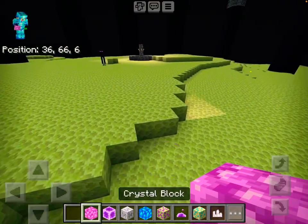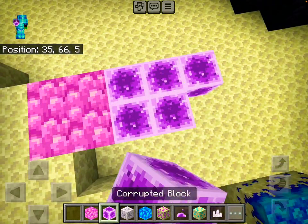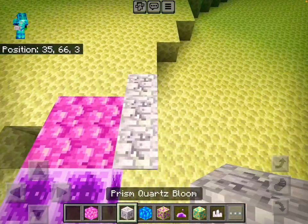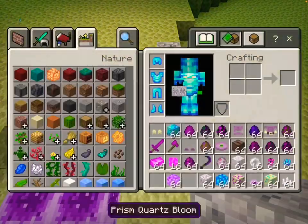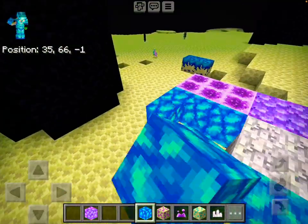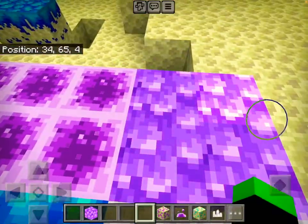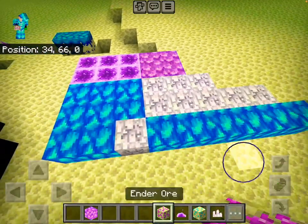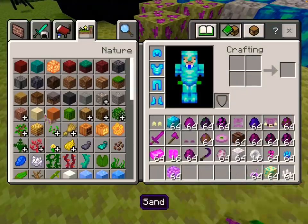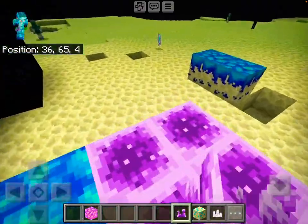We have a crystal block that looks really cool — it should be used as a biome block. The prison core bomb is also used for a biome. These blocks look like they should be used for a biome. They look so cool and have nice colors.